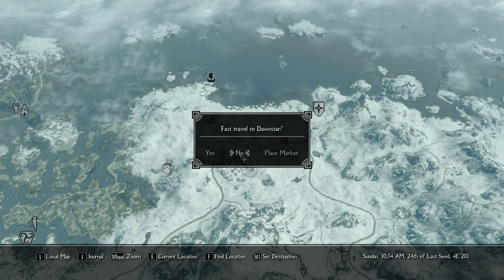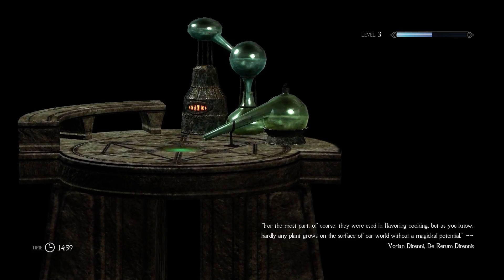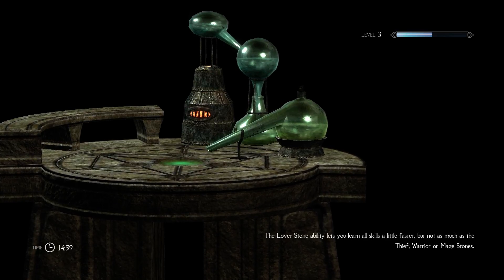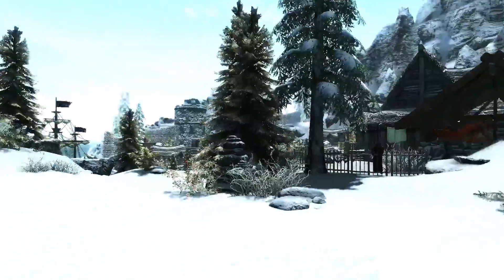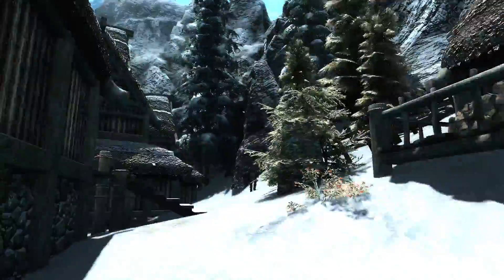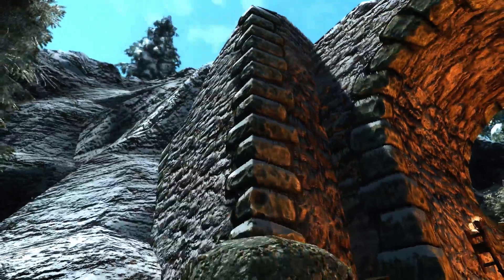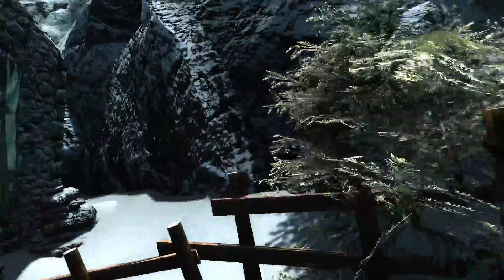Let's talk about Dawnstar. Nice wall. Fences and laundry — this is Expanded Towns and Cities, and it looks like it needs the extras sorted the right way as well. I have graveyards in this one. What I found was, just get rid of that, and you end up with this whole space over here that actually works pretty well.